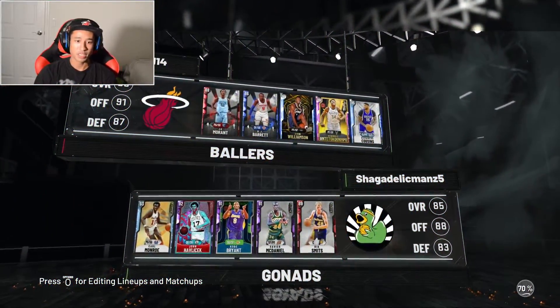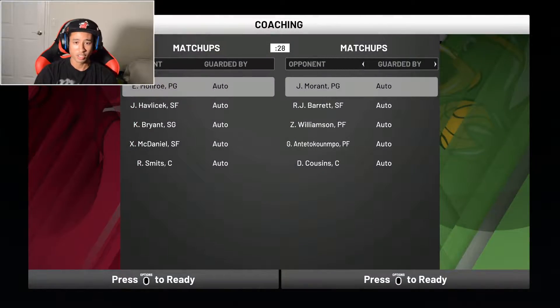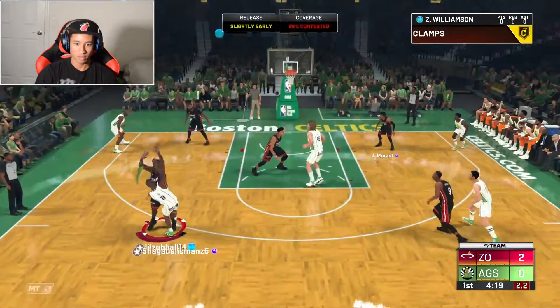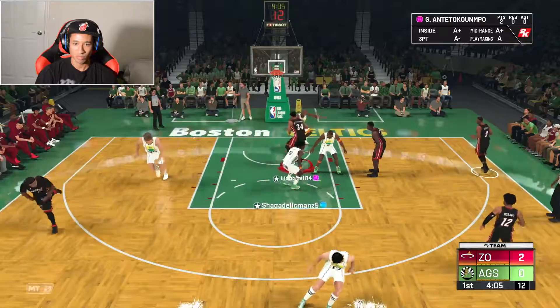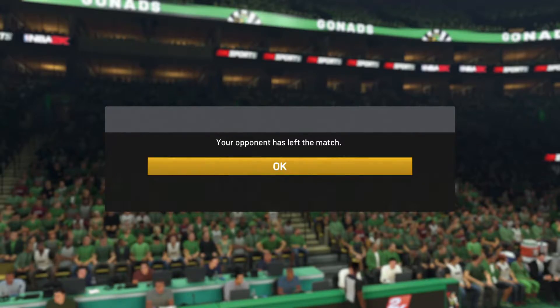Our first matchup — he's got the diamond Earl Monroe that 2K has given out like a thousand times in locker codes, plus John Havlicek, Kobe, and Rick Smith. McDaniel guarding Giannis should be a good matchup. We hit a baseline drive, RJ Barrett knocked down a corner three, and our opponent was already double teaming. Just like that our opponent is out of here — I guess he wasn't trying to match up with Giannis. Let's hop into another game.